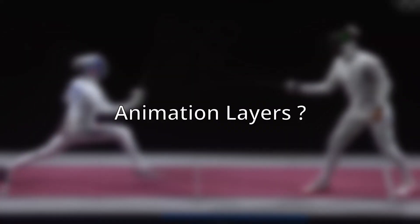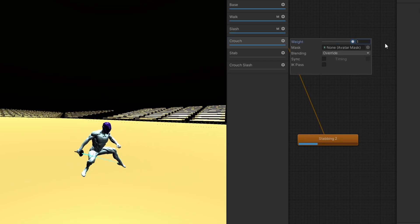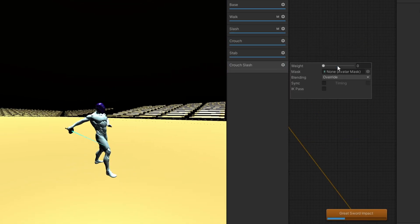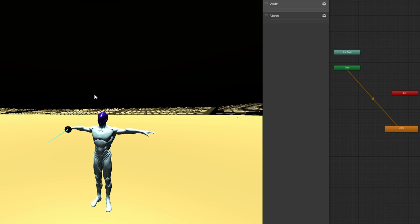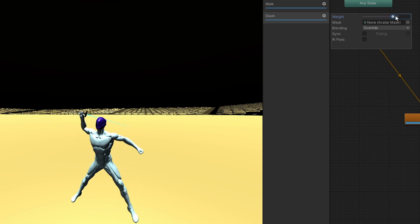Therefore, we're using animation layers instead. In Unity, you can assign different animations to layers and blend them. For instance, if I have a walk animation on layer 1 and a slash animation on layer 2, I can blend them to different extents.